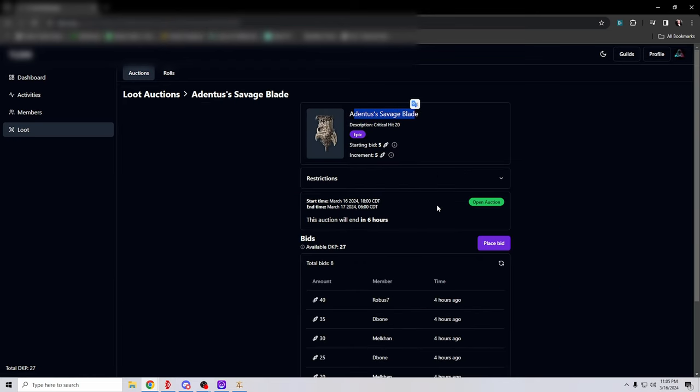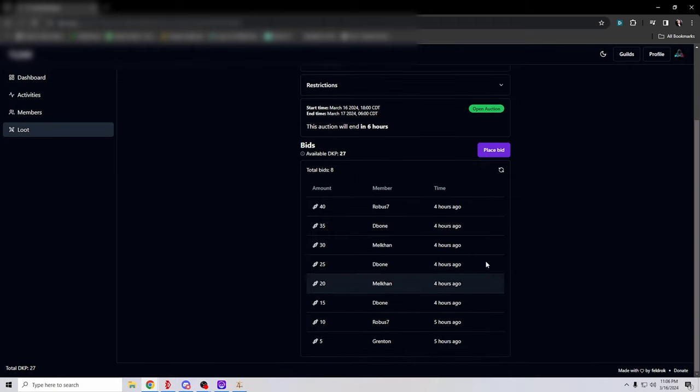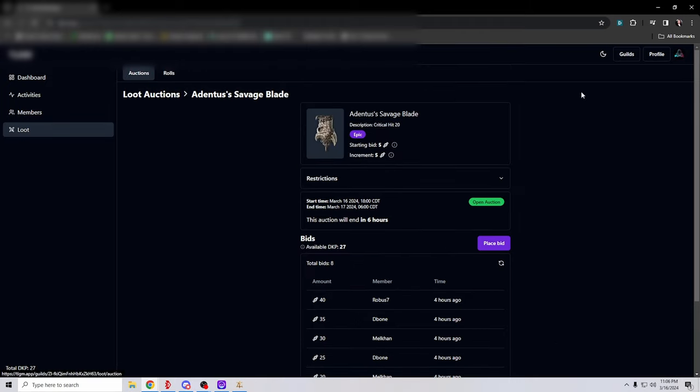There it is — the Savage Blade tells you it comes with critical hit 20, and then a starting bid and an incremental bid. It tells you when it starts and when it ends. It's letting you know that it's open and the auction ends in six hours. All you have to do if you want to place a bid is just click here. I can't though, because I only have 27 DKP and the bid is up to 40 — so right now Robus7 is winning the bid. That's how it works — it's a pretty cool little system.